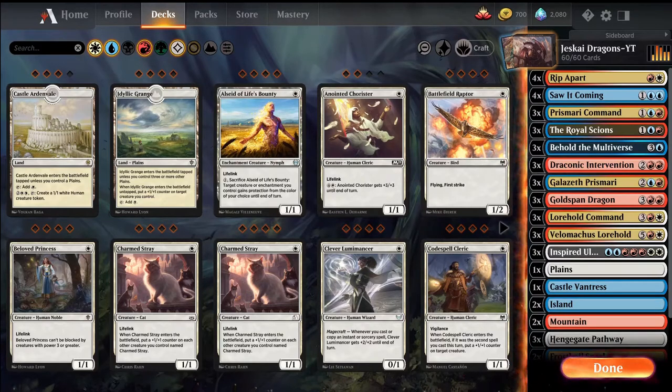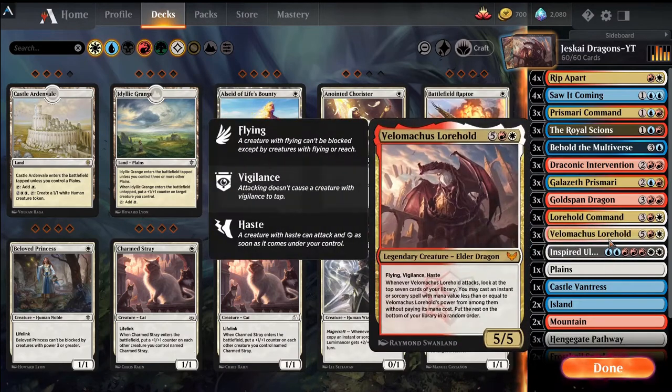Hello everybody and welcome to a Magic the Gathering video. Today I have for you a Just Sky Dragons list. My version of Dragons builds around Velimachus Lorehold, which is a 7-mana Flying Vigilance Haste 5/5. Whenever it attacks, it allows you to look at the top 7 cards in your library and cast an instant or sorcery from those 7 cards for free.